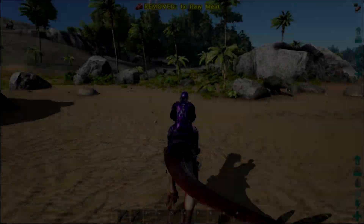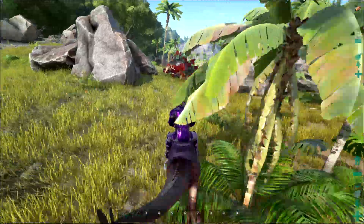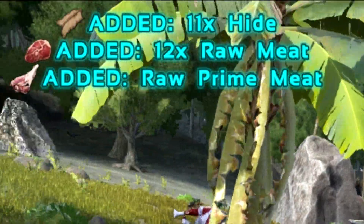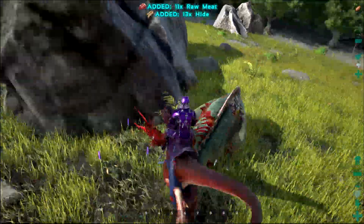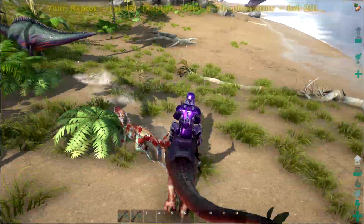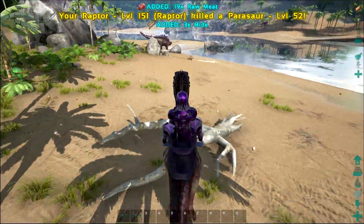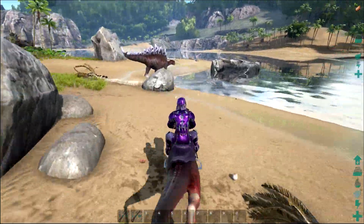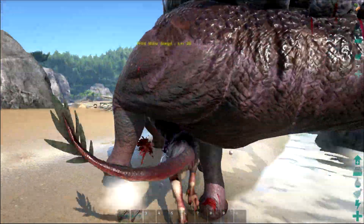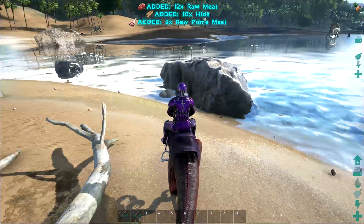For the hunter role, you want to put more points into melee damage than health. Higher melee damage means you gather more meat and hide per hit off dinosaurs — the same mechanic as the parasaur with berries. You can also add some stamina so it can stay in fights longer. The key difference is the hunter prioritizes damage over health, while the killer balances more toward health.